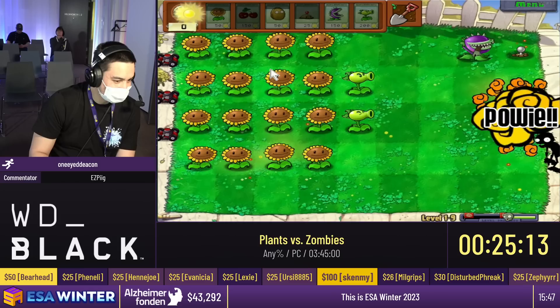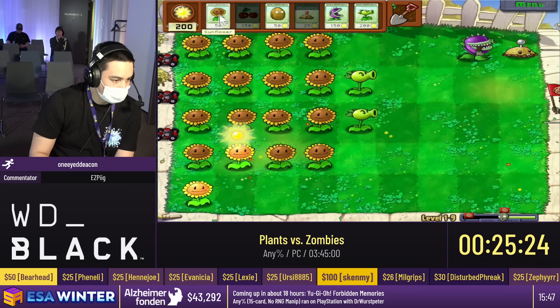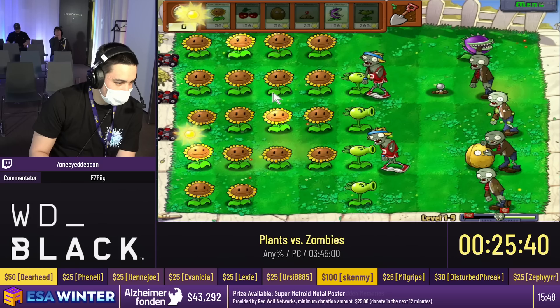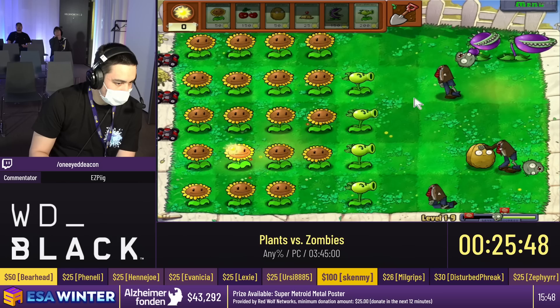There might be a couple waves where we're like, okay, this is just a wave that we let the repeaters deal with — for cooldowns, maybe to place another sunflower, or maybe another repeater instead of a chomper. These decisions are going to impact every wave from that point on. I want to say the hardest part about Plants vs. Zombies speedrunning is knowing how your actions are going to affect later waves.